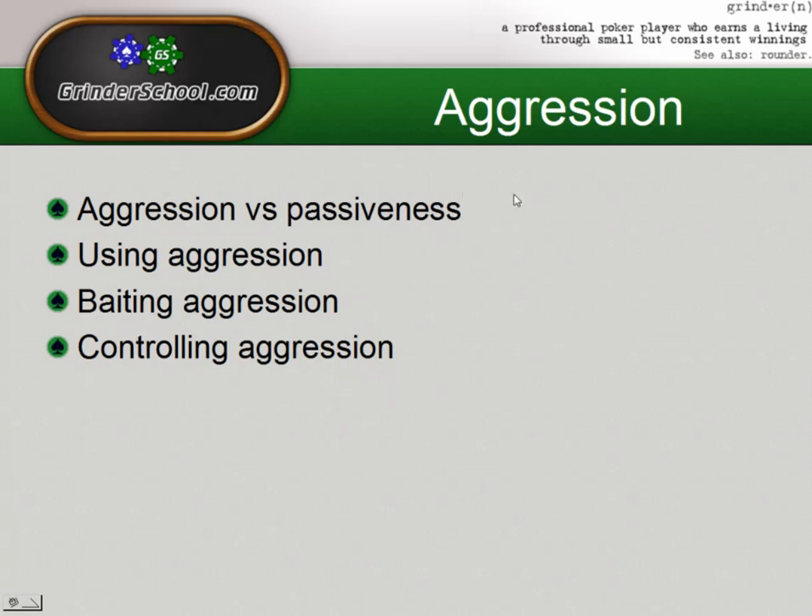Against another player that's being really aggressive, we can often bait aggression. One thing to note: a lot of mistakes that I see people make is that they'll suddenly limp a strong hand, even though they're playing against an aggressive player that's been jamming them up so often or raising them. There's very little need to put your strong hands into a lower range — i.e. limping — versus a player that's going to be raising you up an awful lot.